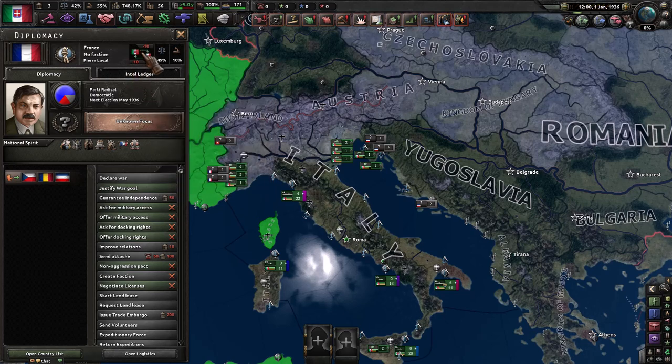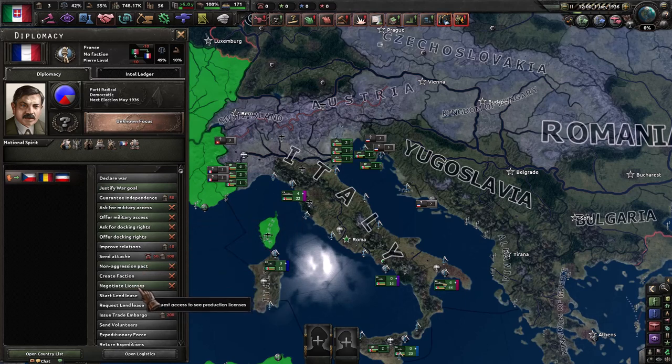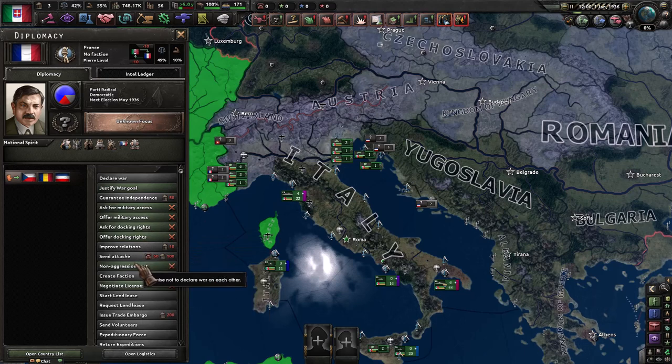You can see the country's relationship with yours, their stability, and their war support at the top. On the left panel you can see their agreements with other countries — this is very important as a country you might otherwise conquer easily could be guaranteed by a major power, which means they'll join any wars involving the subject of their guarantee. Most of this window is taken up by various interactions you might attempt. Some will be grayed out because they have prerequisites you don't meet — for example, you usually can't declare war without first justifying it to your population. Others will be green but have a red X at the end, meaning the country will not accept your proposal. If the button is green and has a green checkmark, the country will accept. Importantly, in multiplayer games you can ignore the red X when sending a request to another player — that just means they wouldn't accept it if they were the AI. Players always choose whether to accept a proposal from another player, as long as you meet the prerequisites.